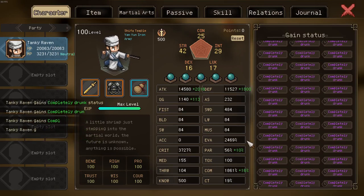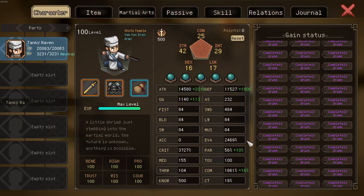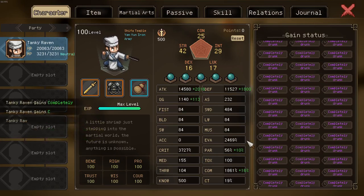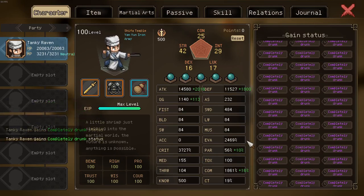As you can see, my evasion is extremely high right now. No enemy in the game can reach a state where they can hit you with normal evasion — only with martial arts, which are guaranteed to hit, which most prominently include the Confucius sect leader.